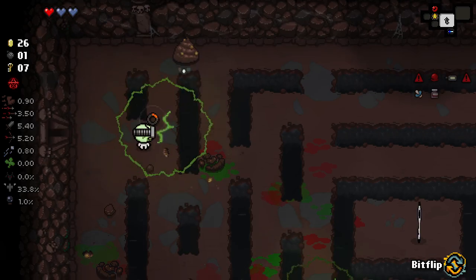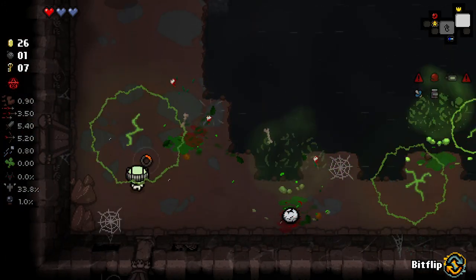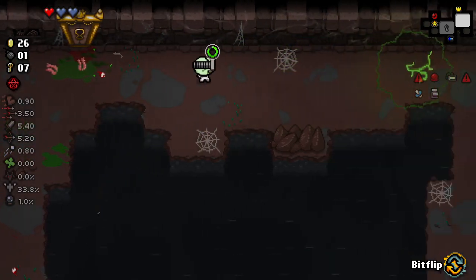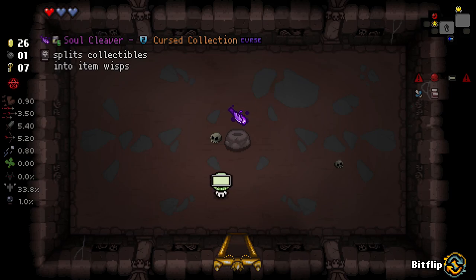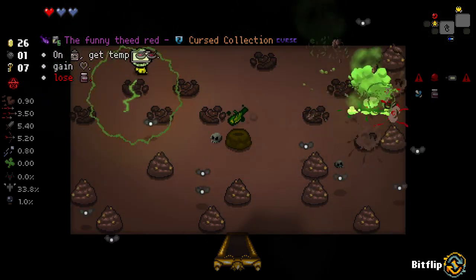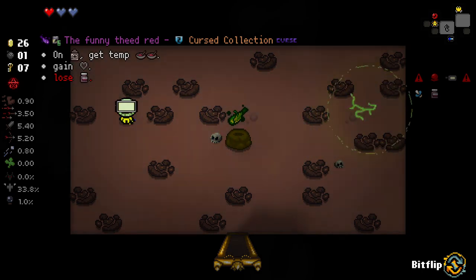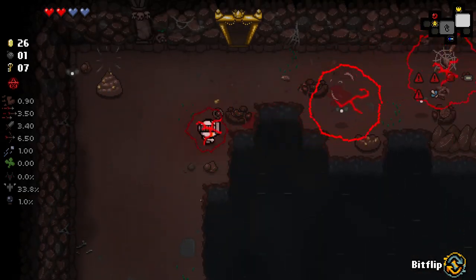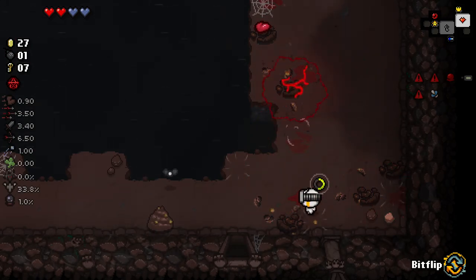One of the bombs actually exploded and I wasn't expecting it. I'm going to kill myself, aren't I? I forget how dangerous Ipecac plus Tech X is - it's pretty dangerous. We need flight, really. Soul Cleaver - we'd lose Ipecac. I don't know, though - maybe losing Ipecac's a good idea. Yeah, let's take that. We lose Ipecac, but I actually think that losing Ipecac is going to kind of save our life. Tech X is really good on its own. We kind of saved ourselves there in a weird way. We also gained a heart container, which is rather nice.